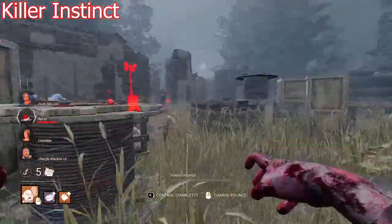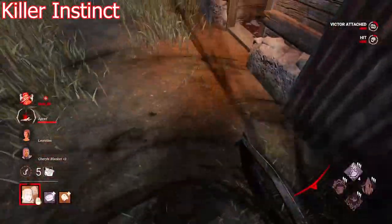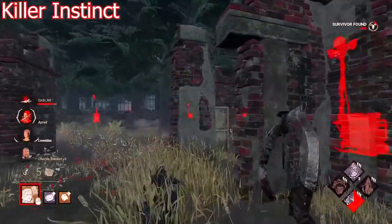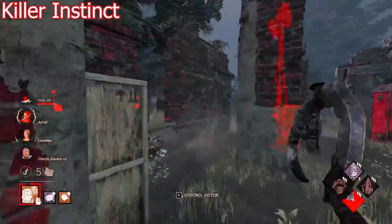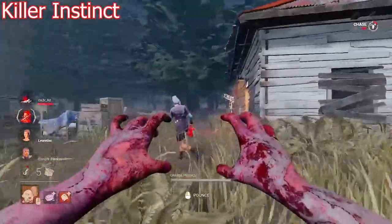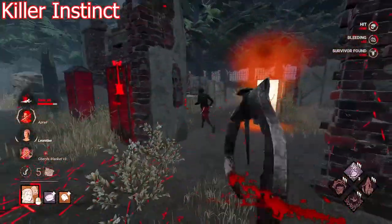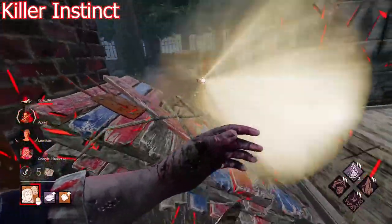You can use Victor's Killer Instinct for a lot of things — preventing pallet saves, getting information on survivor positions, guarding hex totems, and much more. In one clip, I had a survivor on the ground with a flashlight nearby trying to make a rescue. While guarding the survivor on the ground I got a Killer Instinct from Victor, quickly switched, got a free injury on the rescuer, and was still able to prevent the downed survivor from getting saved. Take advantage of Victor's Killer Instinct.